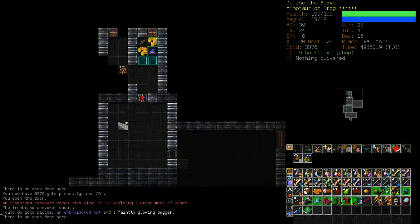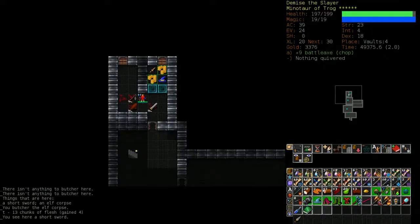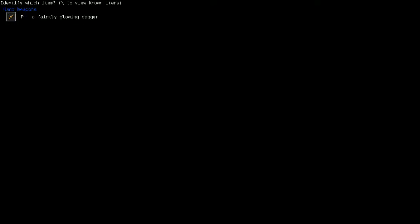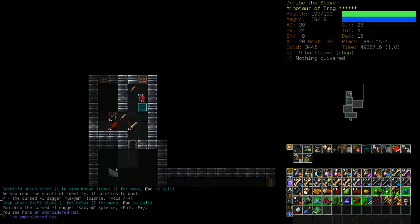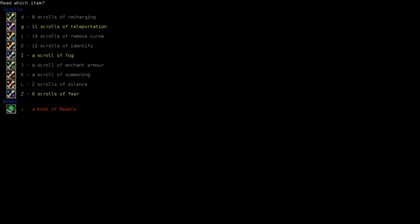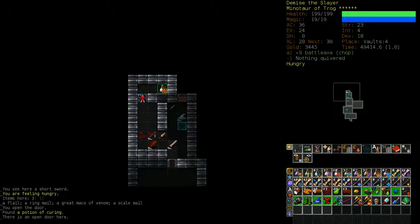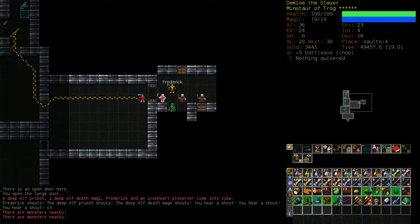There's an Electrocution battle axe here - not a bad weapon, but I'll keep the chopping one since I said I would. This faint glowing dagger has rPois and rF+ - wow, but not great because it's a dagger and daggers don't do a lot. I'm going to enchant this hat - it's +2, not a big deal, just giving me as much health as it can.